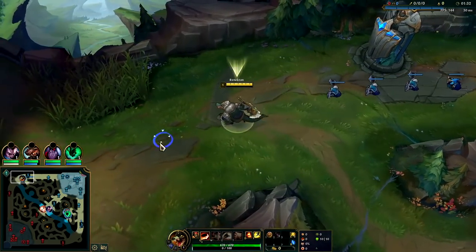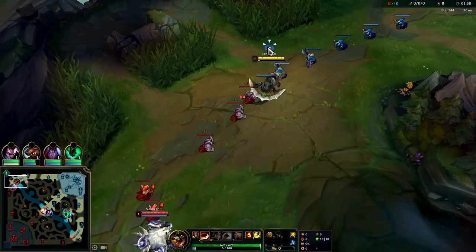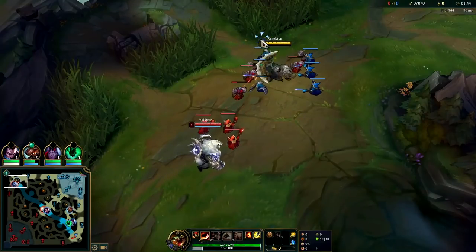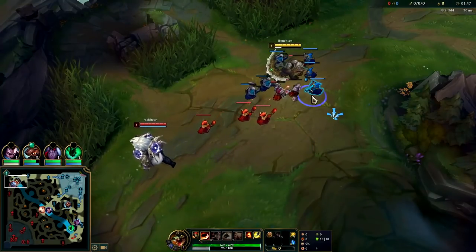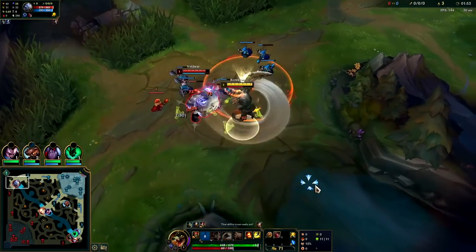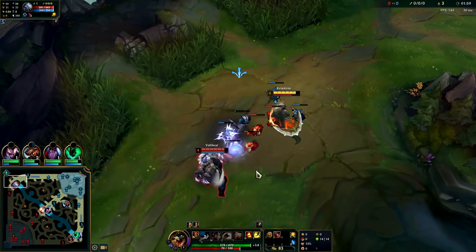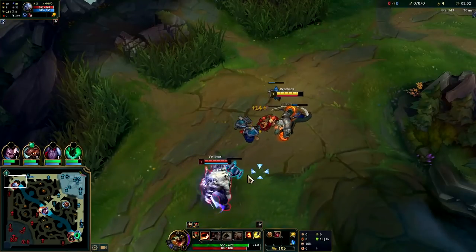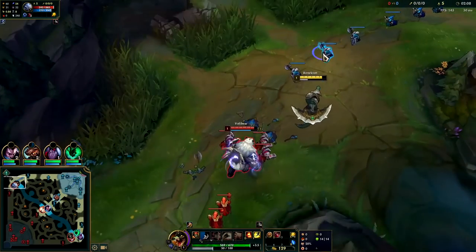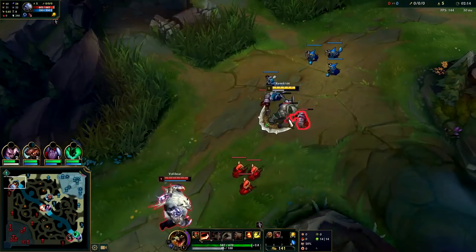Against Volibear it's going to be doing mostly physical damage — abilities do some magic damage as well. What we're going to do is start getting our fury going, get a couple autos down to make last hitting a little bit easier, and right when he steps up we're going to start poking him down with our Q. We don't really want to miss any CS — it's really important to keep our CS high. We'll hit him with an auto attack Q; he no longer has his ability and we have a bunch of fury built so our next Q is going to do even more damage and it's going to heal us as well.